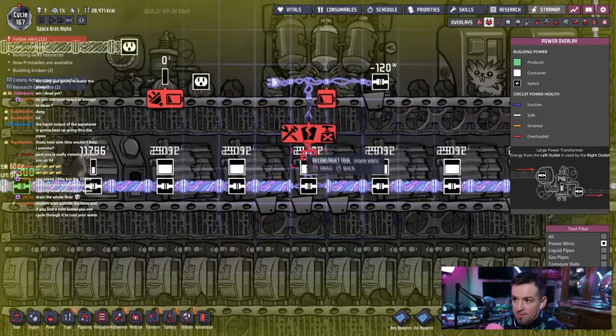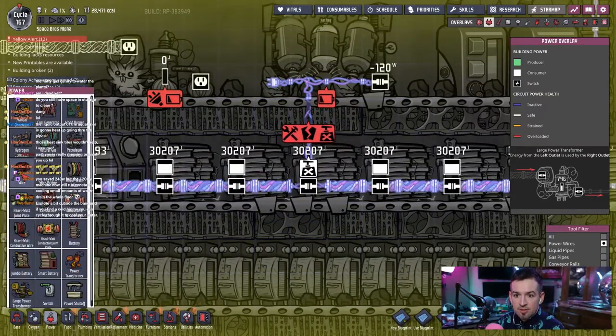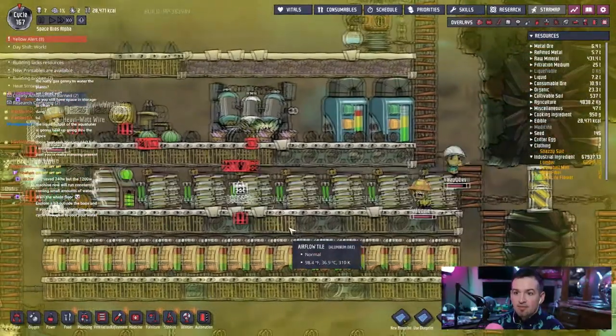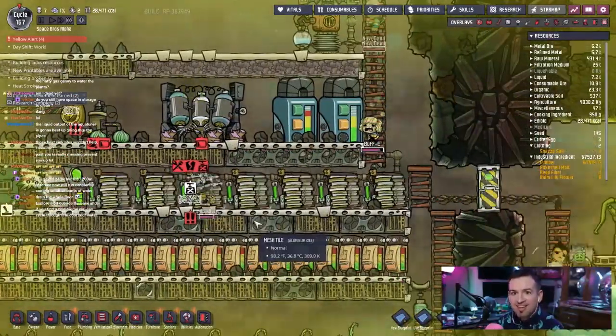We should probably go and remove these wires now because the sieve is not getting any power right now. Then we'll do heavy watt wire — fix that. Lots of emergency stuff — everything's emergency, emergency, emergency. Nines on everything.